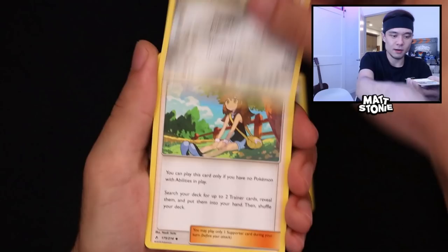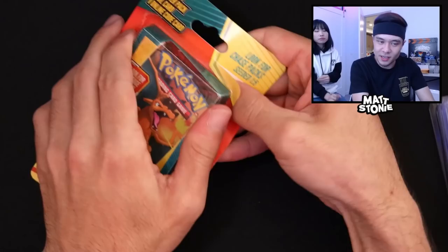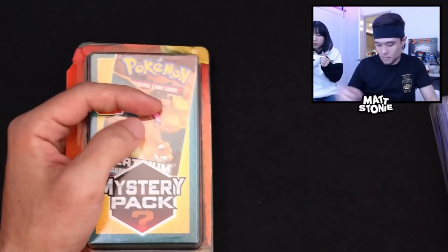Here we go — water energy, Power Plant, Lycanroc again, Unbroken Bonds. Let's see a Charizard — we have yet to pull a Charizard tonight. Aerodactyl, Meowth reverse, and a Raichu. Looking a little unbelievable. We did get Dragon's Majesty — I don't know if they consider that a chase pack.